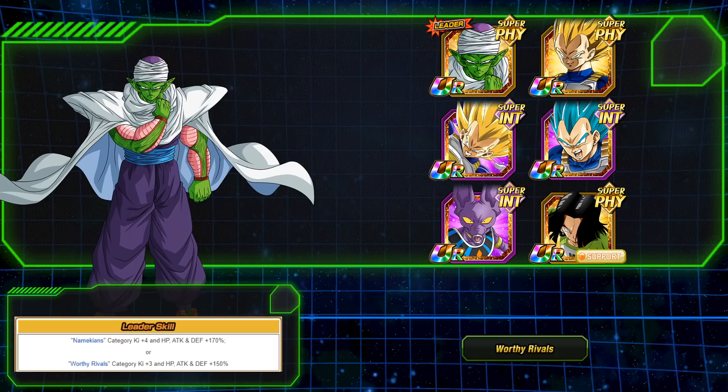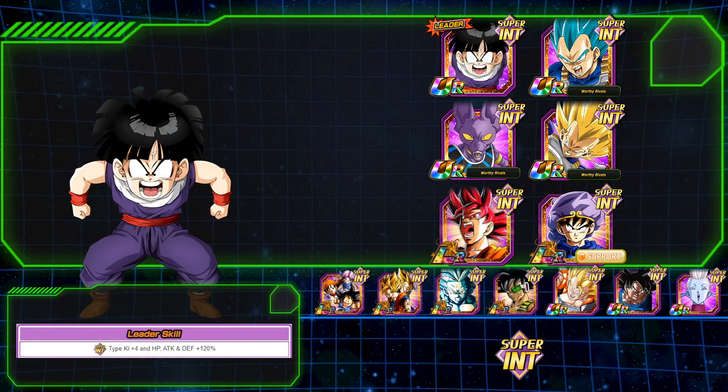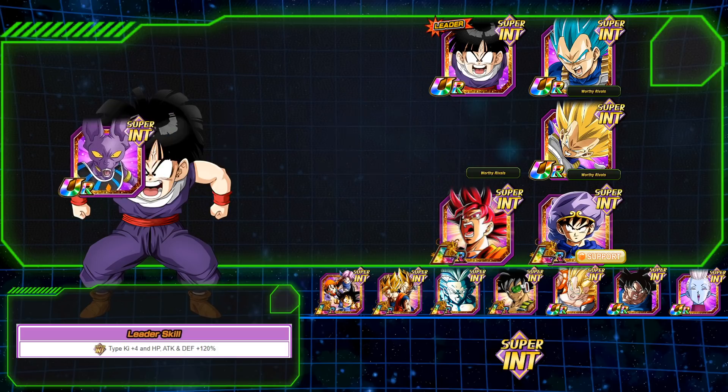I think the easiest team to beat the event would be a Super INT team — you have a lot of options there. You can run three Worthy Rivals units: Super Vegeta, Vegeta Blue, and Beerus, for an additional category boost on top of being Super INT. You'll also want to run a 50% support leader, so running double Goku hunters that 50% boost is fantastic. You can bring additional supports or swap in another damage dealer. Another option is using God Goku as a secondary leader bringing in Pure Saiyans and Hybrid Saiyans, buffing up to 130%.